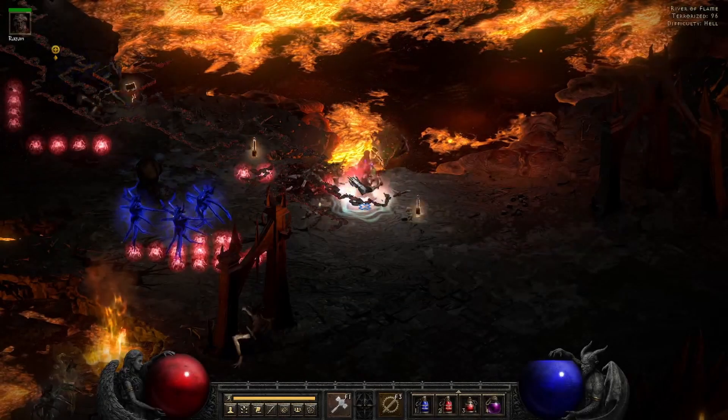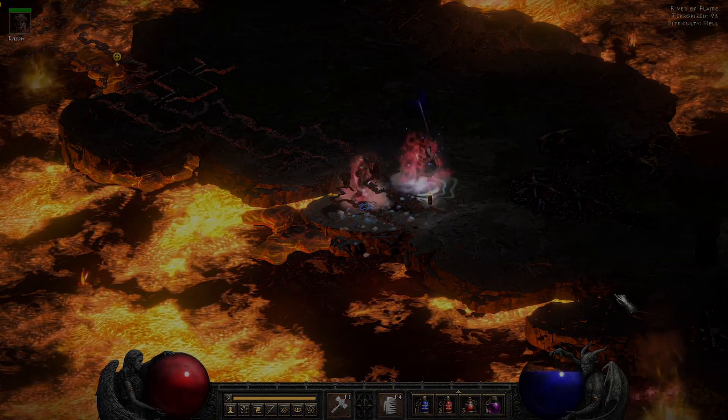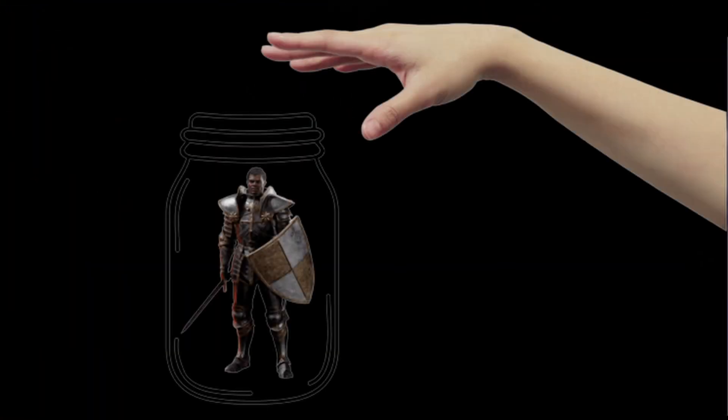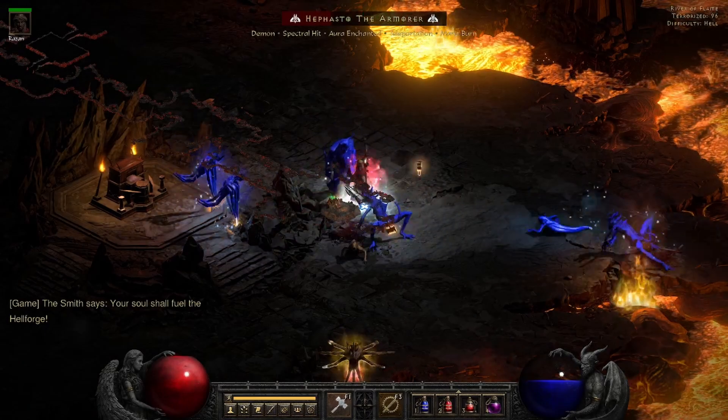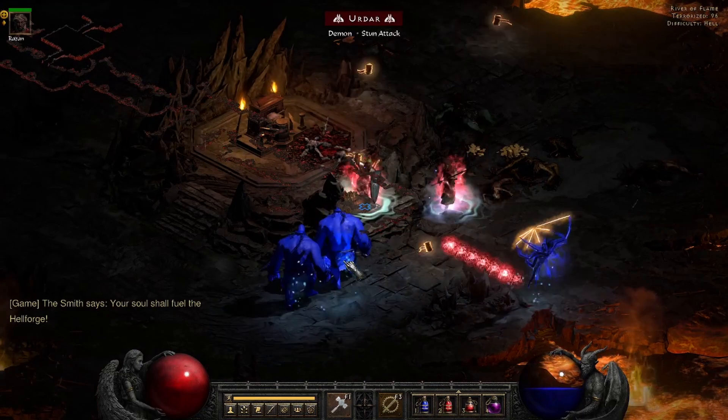There are also brand new sundered unique Grand Charms. When push comes to shove, our hand is forced into the Hammerdin jar.